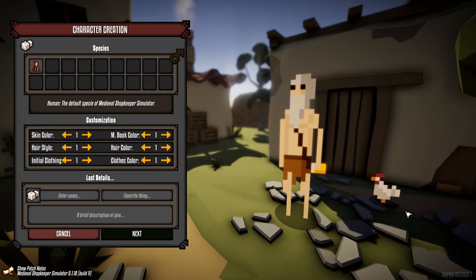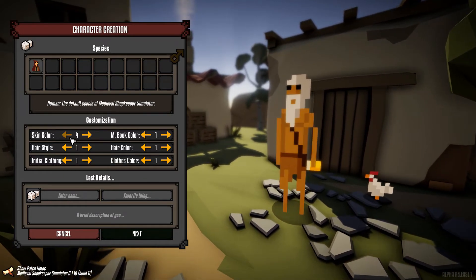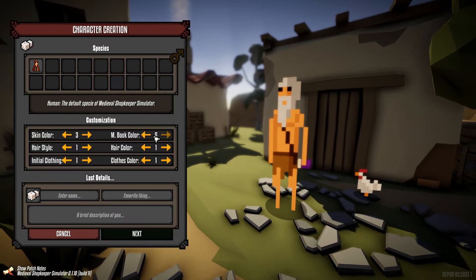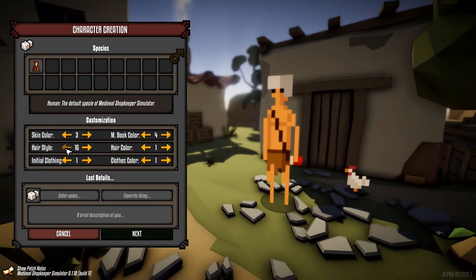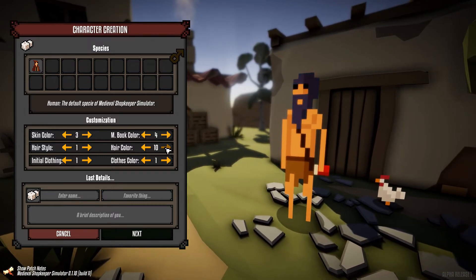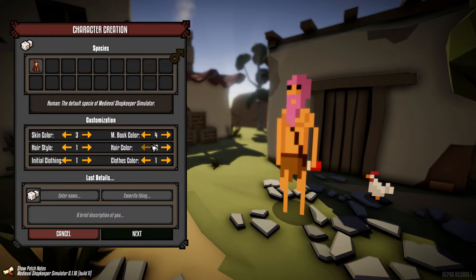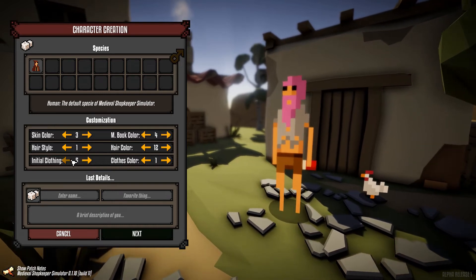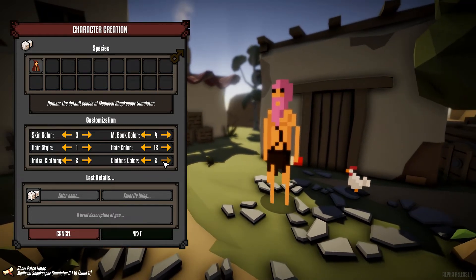Let's jump in and have a look. I'm going to start a new game, make my character - there's a little chicken which is lovely. Species - okay that's strange - so I'm a human. I can change my skin colour, let's go sort of middle of the road, number three I think would be nice. Magic book colour - that's kind of a red book. Hairstyle - I quite like the beard to be fair. Hair colour - let's go pink. Clothing - initial clothing - oh my Jesus, he's a bit naked. Let's go to that one. Clothes colour - let's keep it brown.